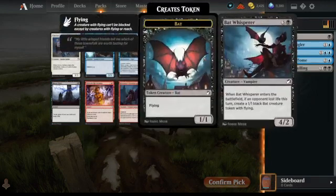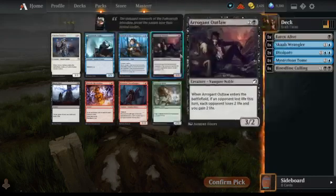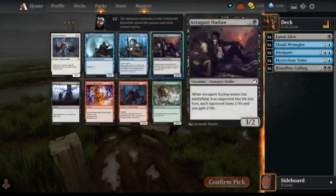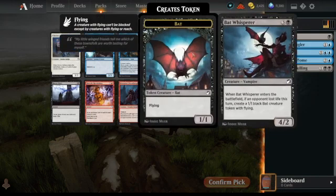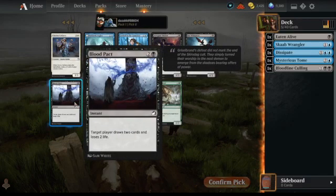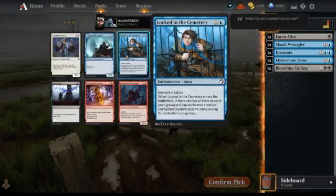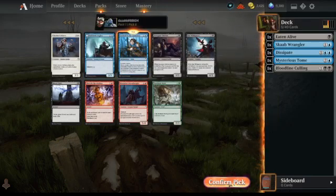Some black cards have showed up — a couple of creatures. Bat Whisper's quite good; this one does direct damage, quite an aggro card, whereas I'm going control. There's also a more expensive mid-range card you can get value from, and card draw which we're definitely interested in. But I think I see Locked in the Cemetery, and we're interested in these control cards, so we're going to take that.